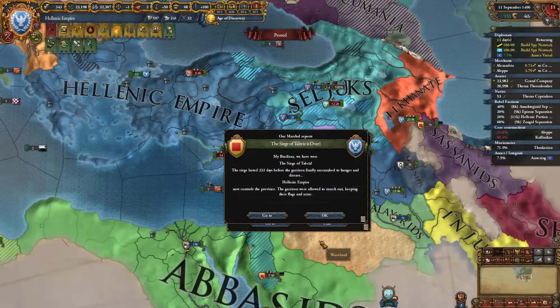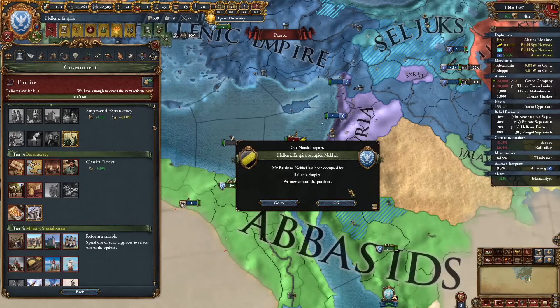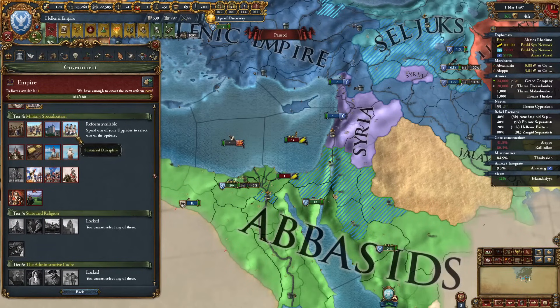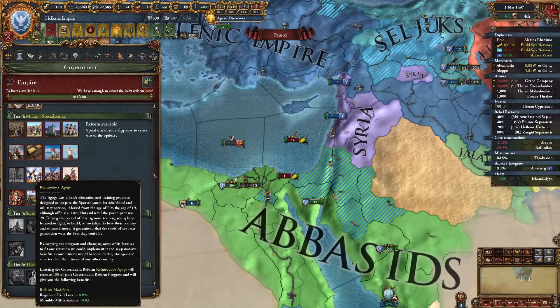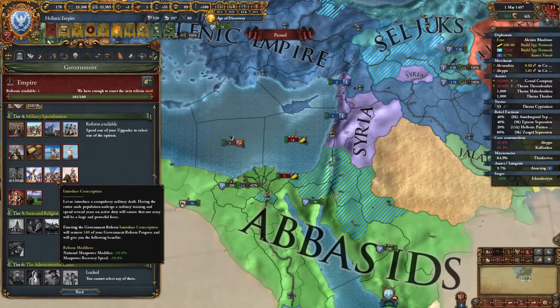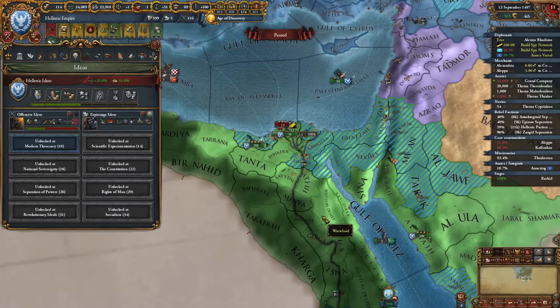Our next government reform is ready. We have so many options — gain free general slot for each 100,000 troops up to three free general slots, monthly militarization from another, mercenary army option. I think I'll go for manpower recovery and national manpower modifier plus 10%. That sounds amazing. Boom, espionage completed.